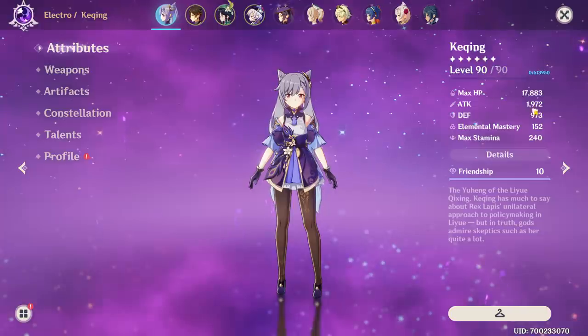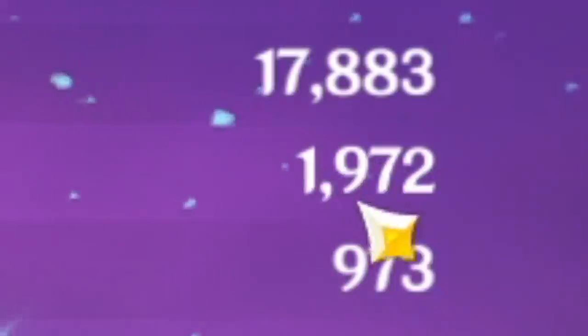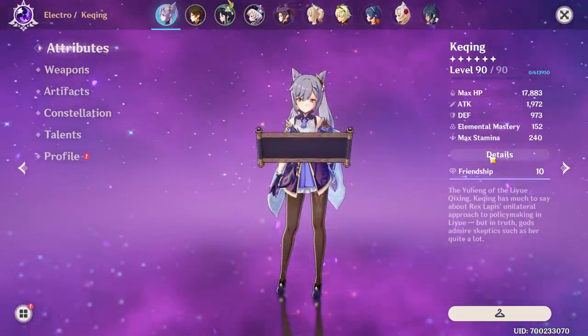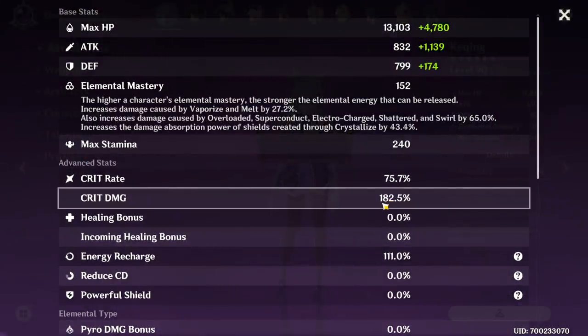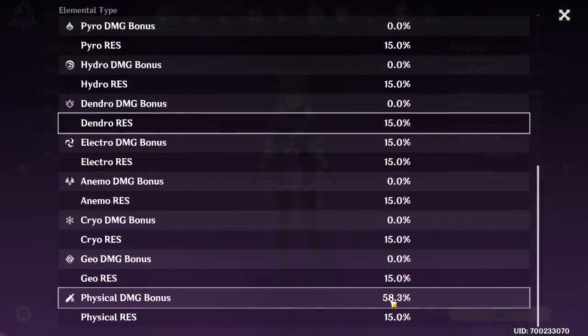As you can see here — because who wants to do math at 5 in the morning — 832... 1972 attack. You know, it could be more, it's not the most impressive. But she also does have 75 crit rate, 182% crit damage. I think that's pretty impressive. Not a lot of energy recharge, but who cares when she's doing 90% of her damage with basic attacks anyway. And the only other notable thing is a decent amount of physical damage bonus here.